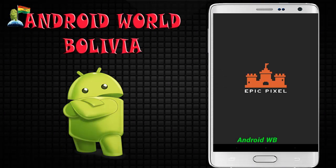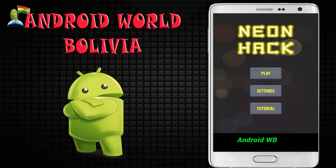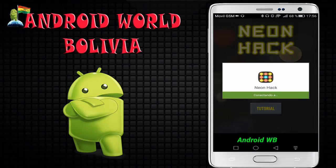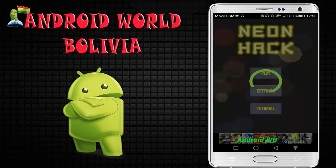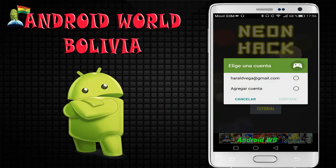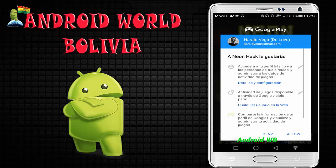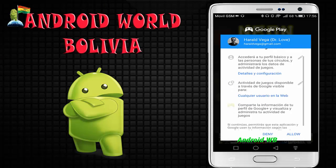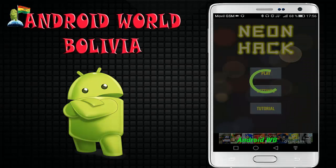Acá lo tenemos. Es un juego bastante sencillo de Epic Pixel, ahí pueden apreciar. Lo único malo de este juego es que está en inglés, sin embargo no van a tener mayor necesidad de conocer este idioma para poder llevar adelante el juego. En este caso lo único que tenemos que hacer es conectarnos a los juegos de Google Play. Vamos a permitirle e ingresamos dentro del juego.